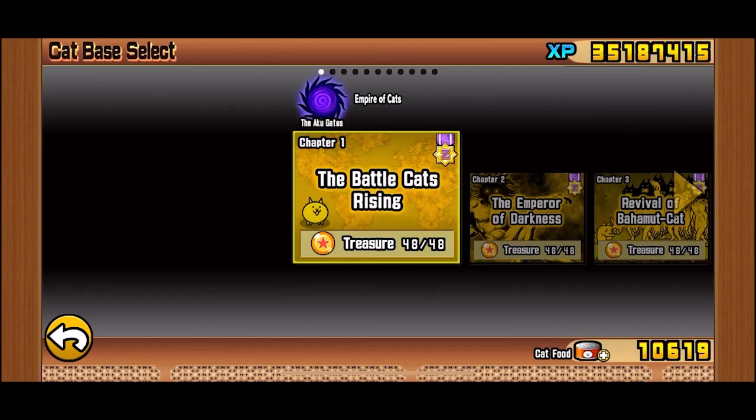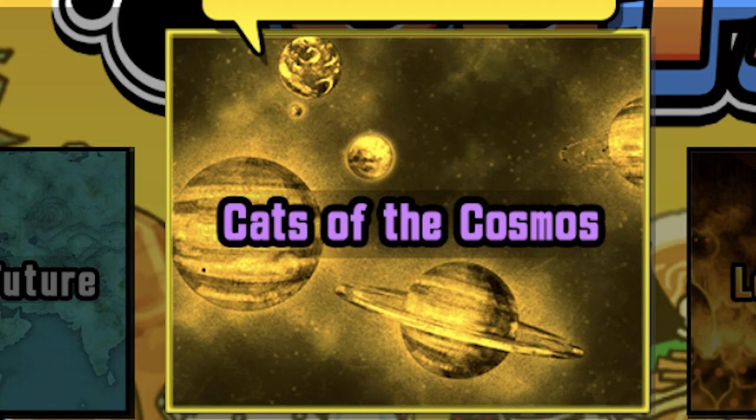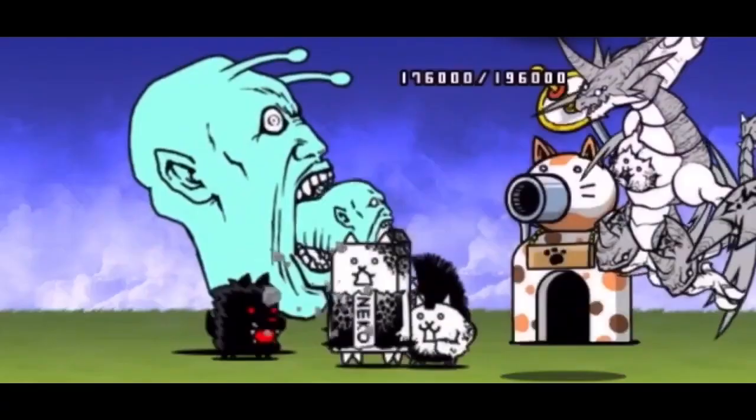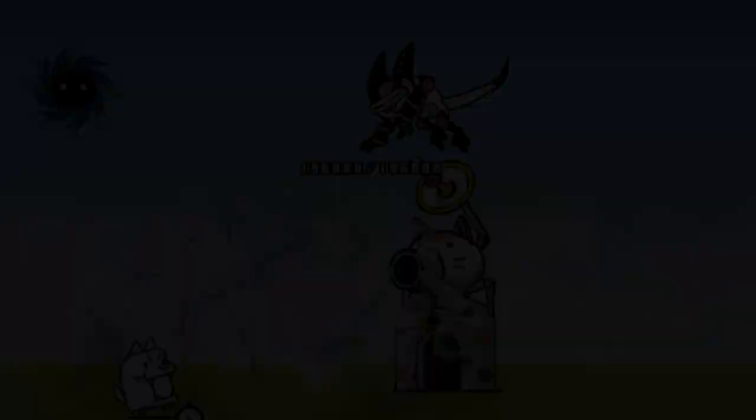Chapters 1 to 9 are the main chapters with 48 stages each and treasures to collect. They have three sagas: Empire of Cats, Into the Future, and Cats of the Cosmos, each having three of the nine chapters. You can also unlock badass units and features after beating each saga — Bahamut in Empire of Cats, MP in Into the Future, and Filibuster in Cats of the Cosmos.